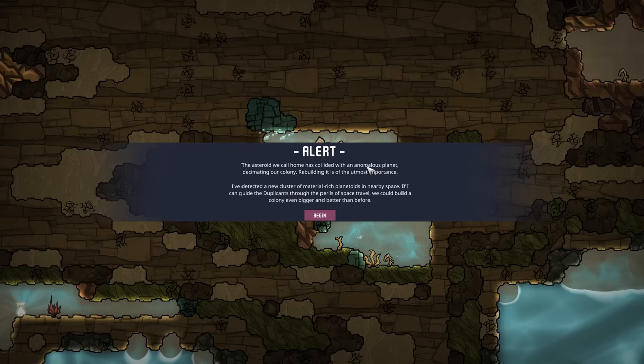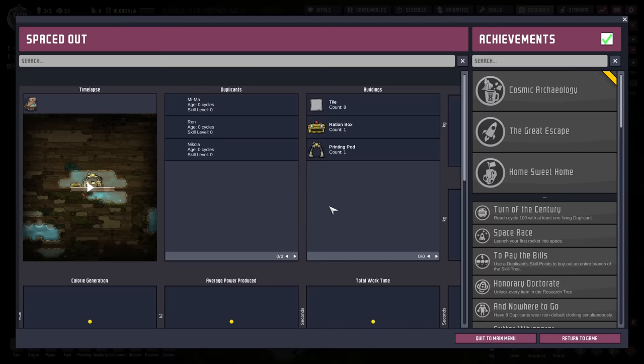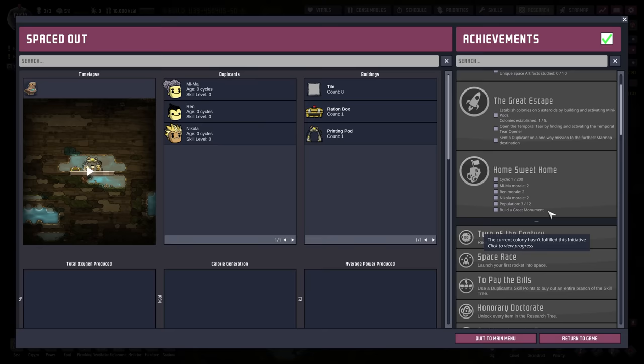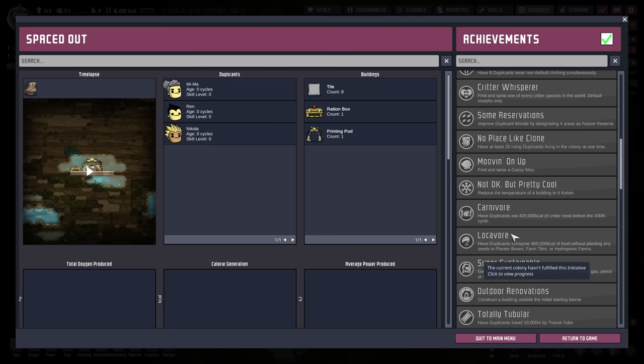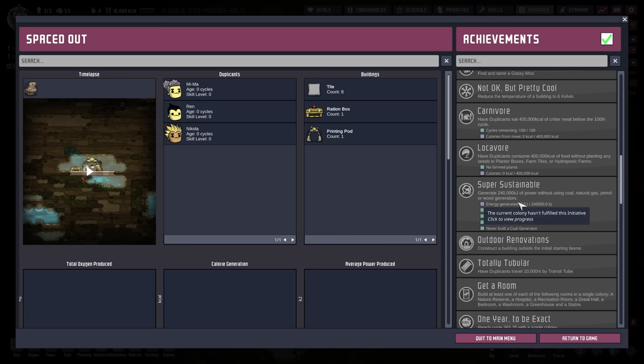So let's take a look at the achievements right away before we get right into it. I've done, like I said, 28 of the 45 in various playthroughs, but not all in one playthrough. The one that I need to focus on the most early on is Carnivore — cycles remaining 100. If I fail this one, it's pretty much I fail everything. In this one, we're not allowed to plant anything. But once we get 400,000 calories, then we can start planting stuff.